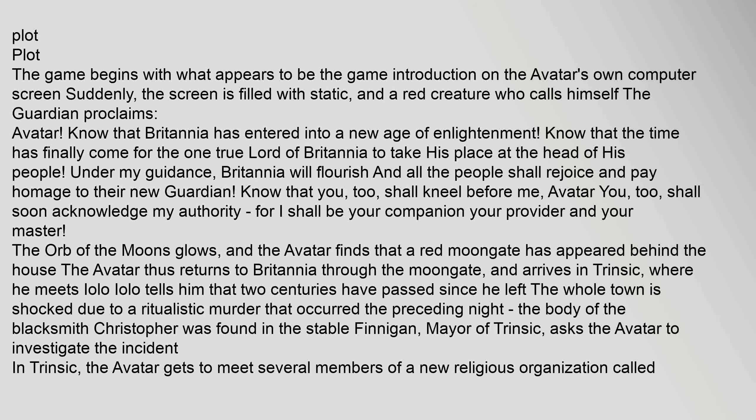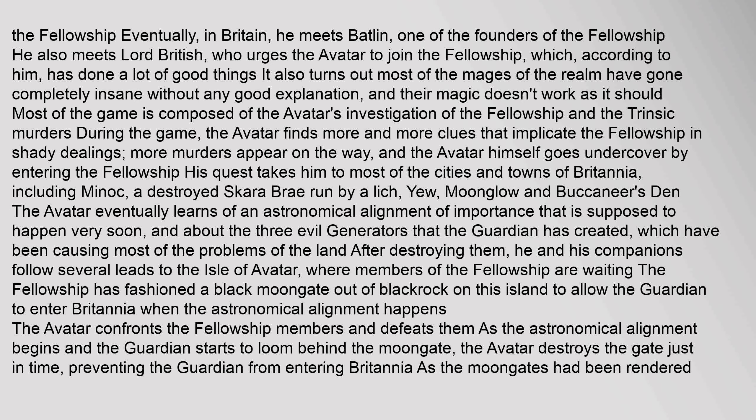and arrives in Trinsic, where he meets Iolo. Iolo tells him that two centuries have passed since he left. The whole town is shocked due to a ritualistic murder that occurred the preceding night — the body of the blacksmith Christopher was found in the stable. Finnegan, mayor of Trinsic, asks the Avatar to investigate the incident. In Trinsic, the Avatar gets to meet several members of a new religious organization called The Fellowship. Eventually, in Britain, he meets Batlin, one of the founders of the Fellowship. He also meets Lord British, who urges the Avatar to join the Fellowship, which according to him has done a lot of good things. It also turns out most of the mages of the realm have gone completely insane without explanation, and their magic doesn't work as it should. Most of the game is composed of the Avatar's investigation of the Fellowship and the Trinsic murders.